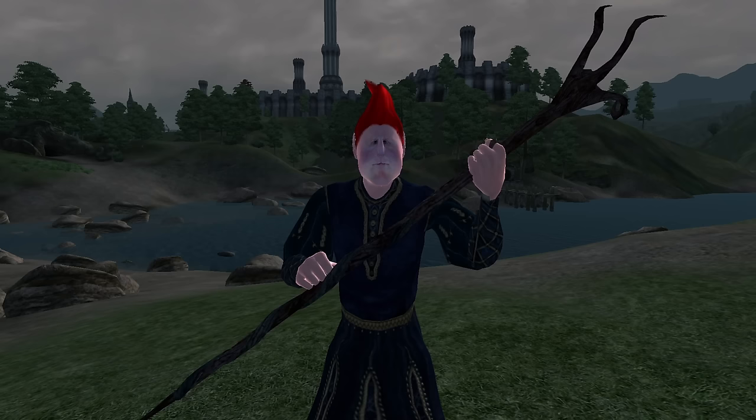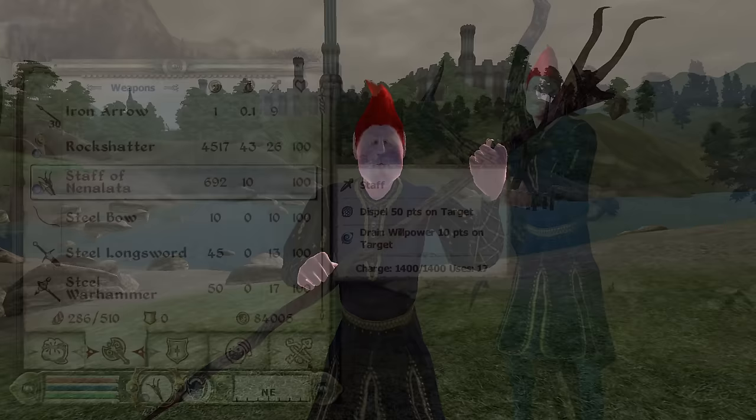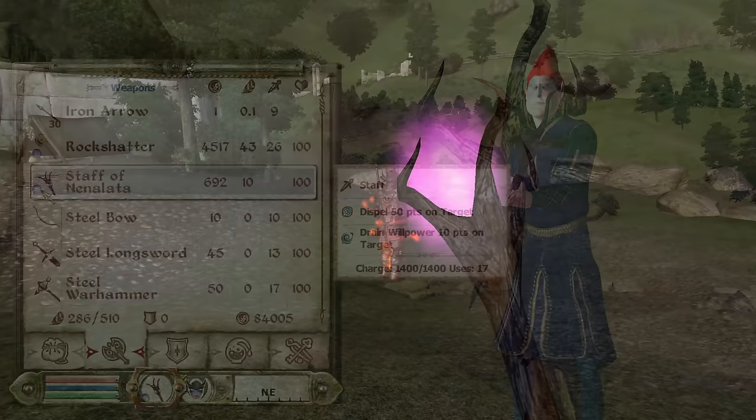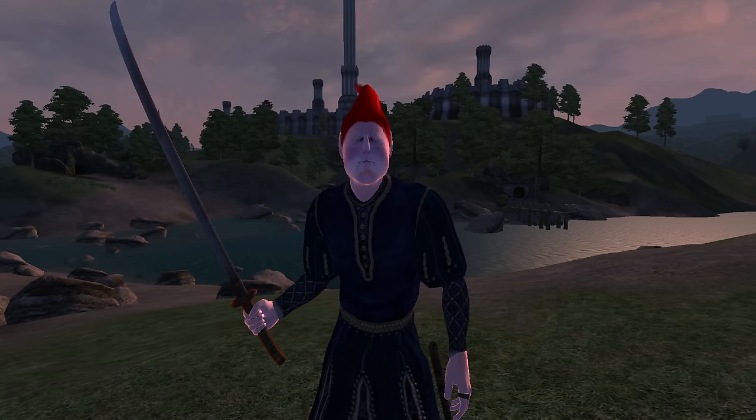Staff of Ninalata: The Staff of Ninalata can be acquired during the quest Secrets of the Alien Ruins and is found on the body of the King of Ninalata. It has a charge of 17 uses, a durability of 20, a value of 692 gold, and has the enchantments of Drain Willpower for 10 points and Dispel for 50 points.